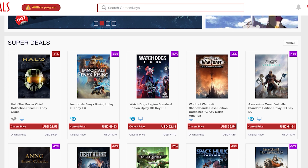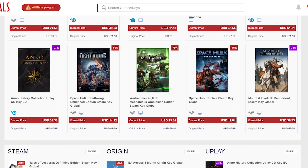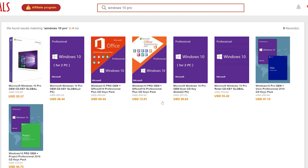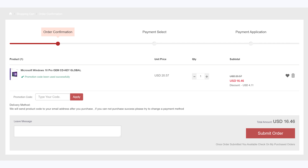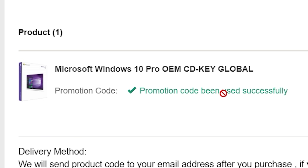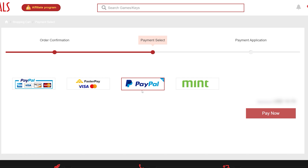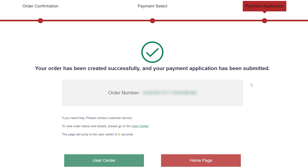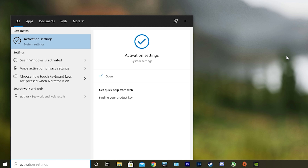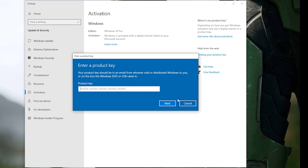This video is brought to you by cdkdeals.com. CDK Deals is a website dedicated to getting you the best prices on games and software. Right now you can get a Windows 10 Pro OEM key for an insanely low price — just apply my special discount code GPC20 for an additional 20% off. You can check out securely with PayPal, and once payment is cleared you'll get access to the code in your account and email. To activate Windows 10, just search Activate under Windows and type in your key. Click the link in the description below to learn more.